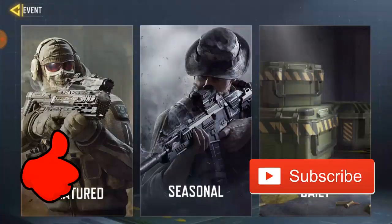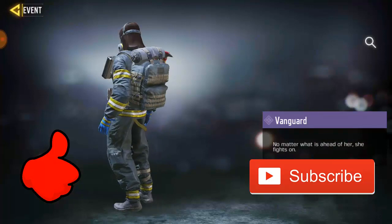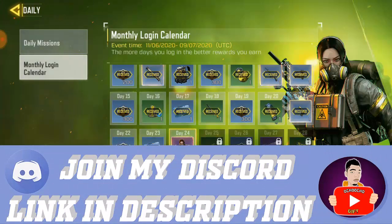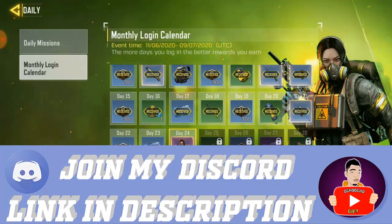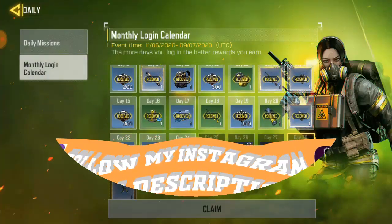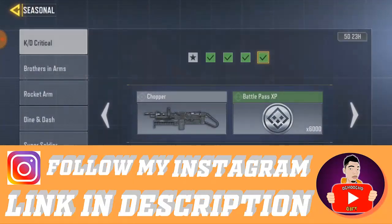So first of all, for the first free skin in Call of Duty Mobile Season 7, this is actually the daily login skin which is available for everyone. It's free and everyone can get it. All you have to do is keep logging in. If you miss a day, you have up to 24 days, and you can miss about three or four days and still get the skin, but if you miss more than three days you can't get the Drop Master.